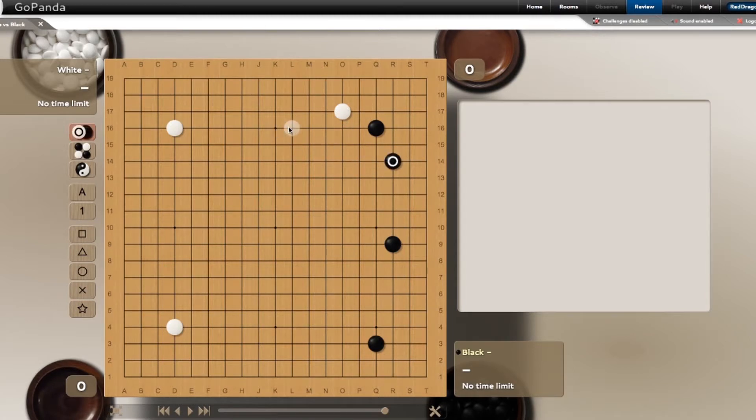I would say approach at O17, because it's wider and you have space to jump out. That's one of the strong concepts you should understand about openings: you want to approach the 4-4 stone on the side where you have the most space to build a base. This is the better approach compared to approaching here on the narrow side - if you go here and black kicks, it looks a lot better than what you had on the other side.